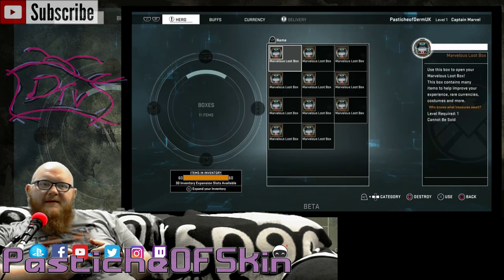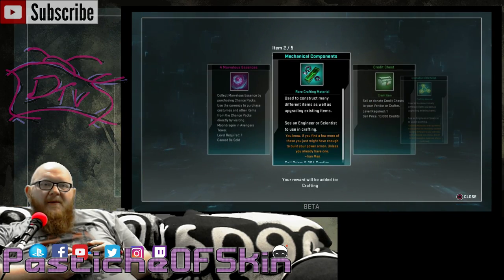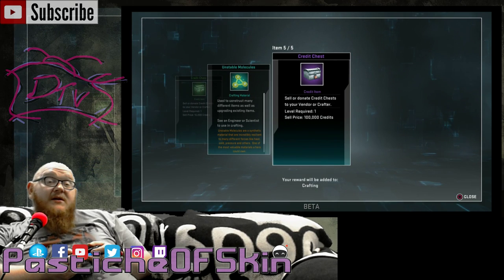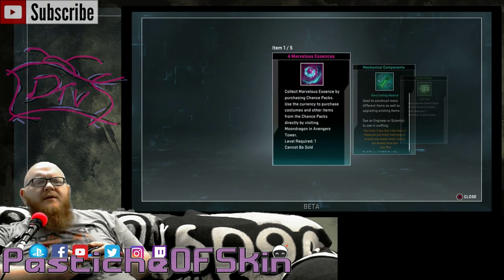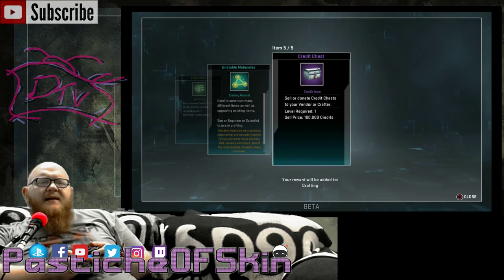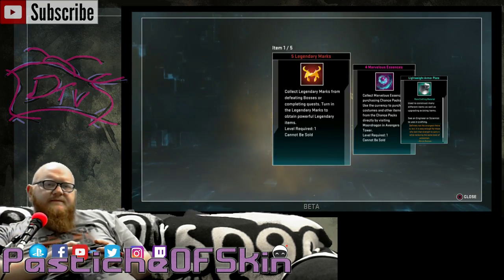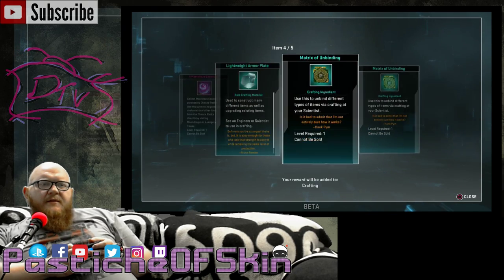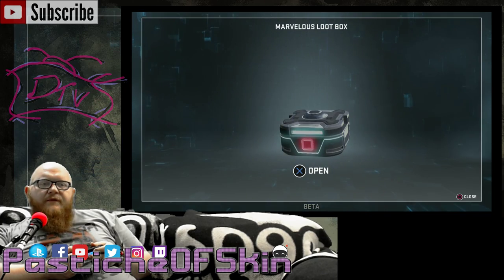Same again — not brilliant. Mechanical components, and the quality of the objects is getting worse. A 100,000 credit Titan Chest though — that's a rare credit manager. 100,000 is not something to sniff at, that's an entire playthrough of a character. Only five Legendary Marks that time, more Matrix of Unbinding — I'm going to have way too many of those.